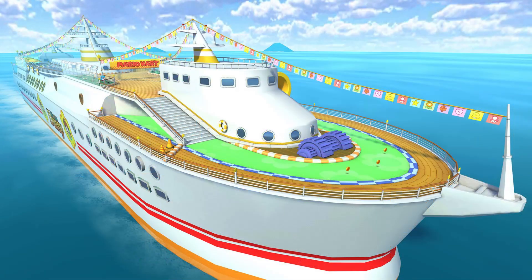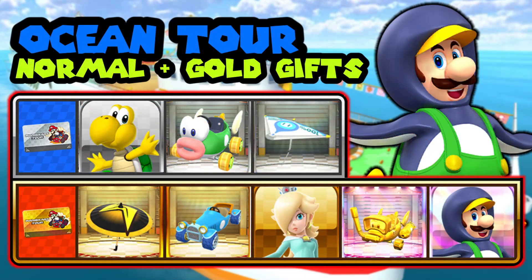For the gifts, we decided to include Koopa Troopa, Green Sheep Charger, and Droplet Glider for normal gifts. For gold gifts, we decided to include Penguin Luigi, Gold Sheep Charger, and the Rosalina — I think it's the Blue Royale. This all really fits within the tour pretty well because it all has a summer aesthetic.